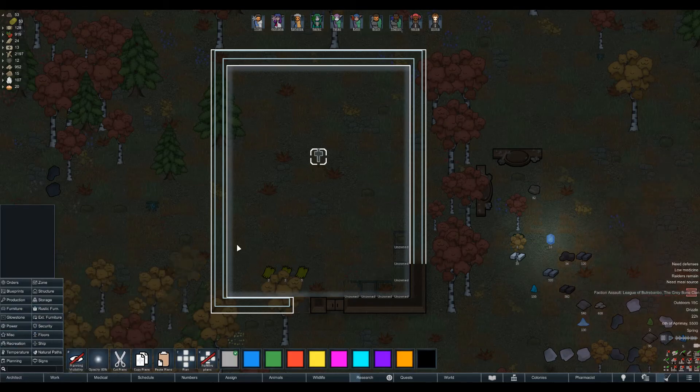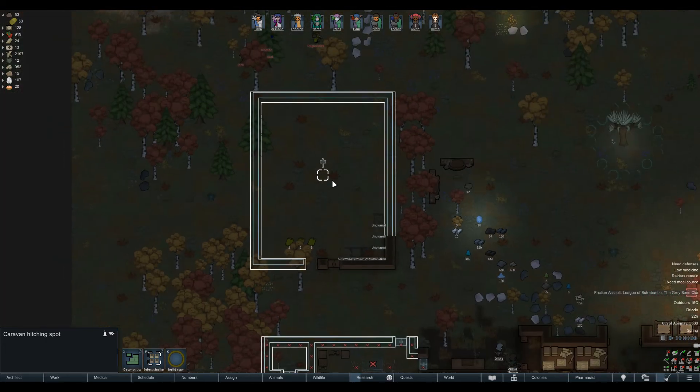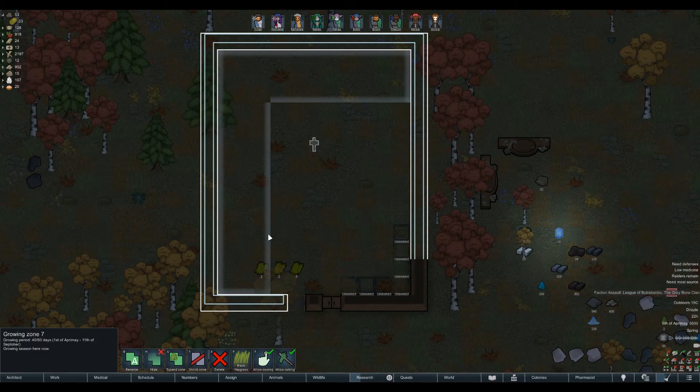I put a caravan hitching spot, so if you don't have an animal pen handy, animals will get brought to a hitching spot and they'll just be stuck in a radius around it. I also set up a grow zone for tall grass and moved our hay grow zone here.